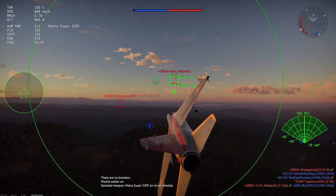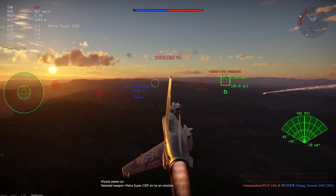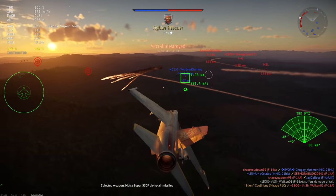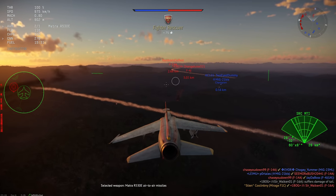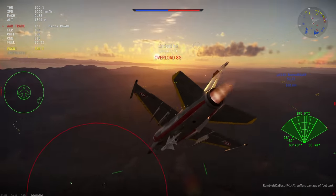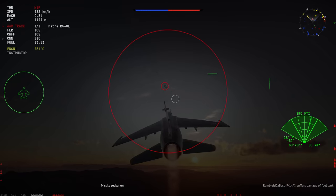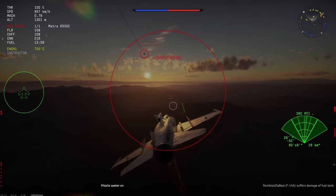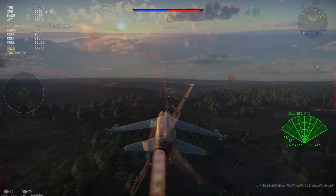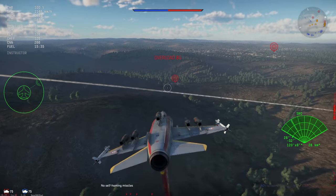Now for strengths: first, it has an excellent assortment of missiles — the awesome all-aspect Magic 2s, radar-guided Super 530Fs, and a thermal or radar-guided 530 under the plane. It can also carry up to two 30mm cannons under the wings. Second, it has good maneuverability. Third, it has a great roll rate. Fourth, it has a total of 252 countermeasures standard, making a mixed flare/chaff setup very easy.